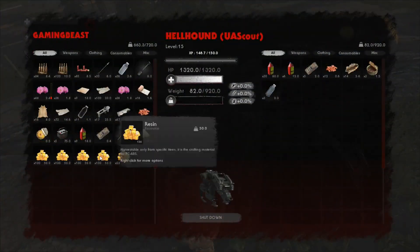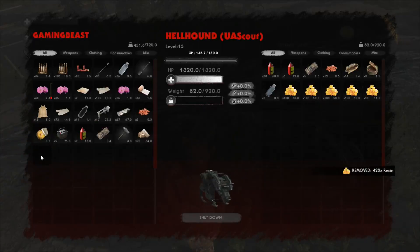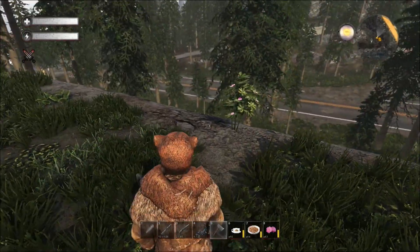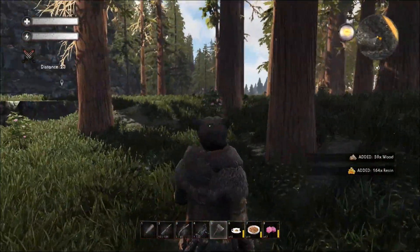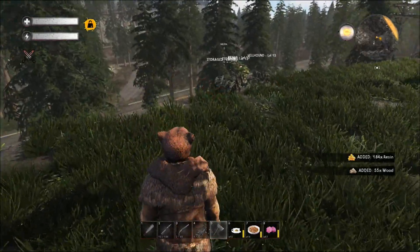The biggest difference between them here and the ones we were farming at the junkyard is these ones are a lot higher level. As you can see, resin weighs 50 per hundred stack, so we can take quite a bit of this. I'm not going to take the wood. With this new axe it's so nice — you just one-swing and the tree goes down.